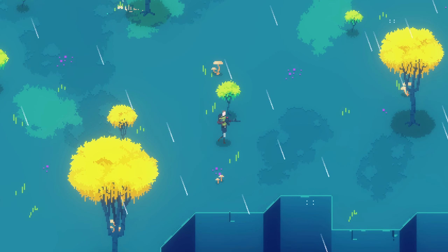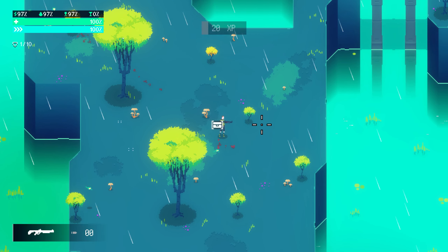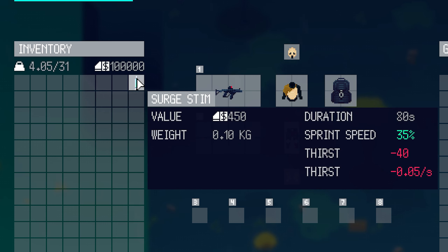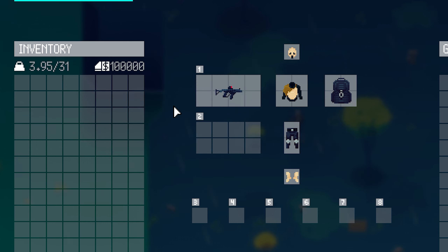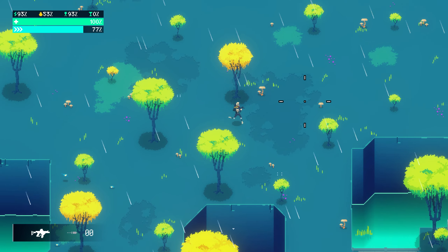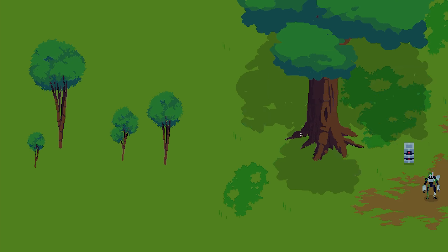I wanted the swamps to have darker vibes, so I decided to add cultists. The first mockup looked something like this — I settled on the bottom row and redid the coloring. The cultists are led by priests armed with deadly machine guns. I also added frogs to the swamps. When you kill them, they drop frog legs, which you can use to craft a surge stem that makes you run faster.